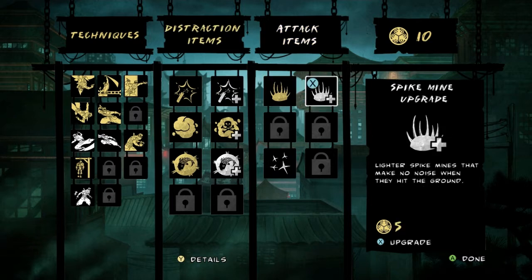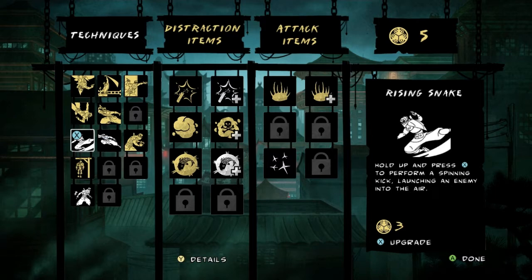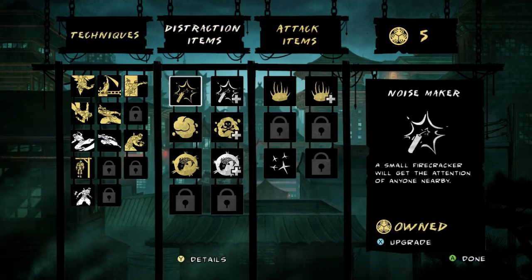Nothing much to buy here. I figure since I'm still using spike mines I may as well go ahead and buy the upgrade for the spike mines, which makes them silent when they land, so you can throw them right next to people and they won't freak out. Unless it's in the light and they see it, of course.